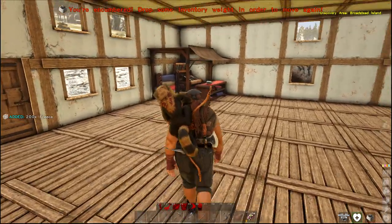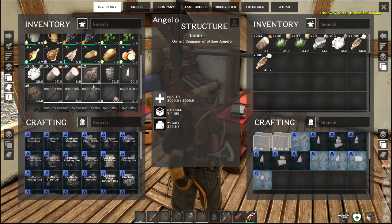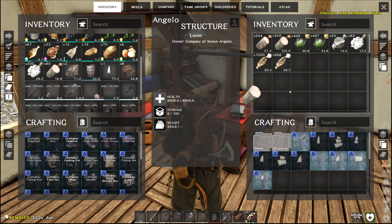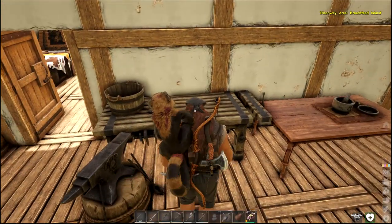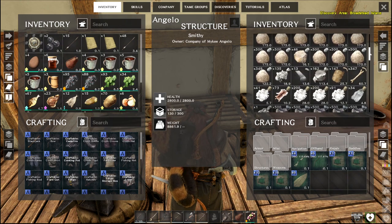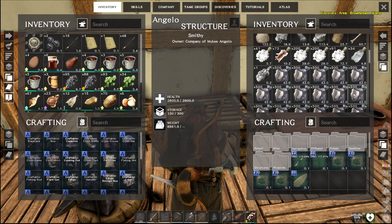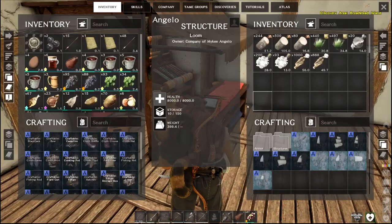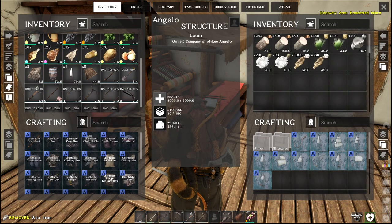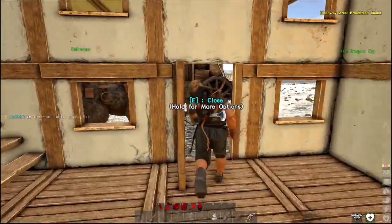Of course I'm encumbered. Maybe I should put points into strength, or put a saddle on myself. Just metal. Alright, sail - craft. Yeah, so once we get this on we can see what we have for the floor, where we need to put our rest of our planks in.